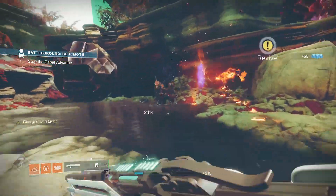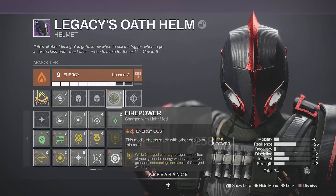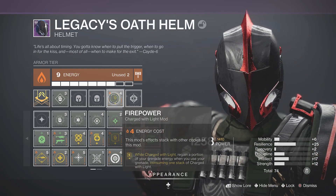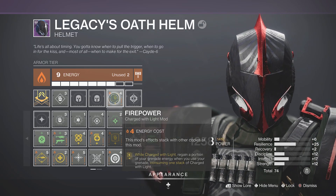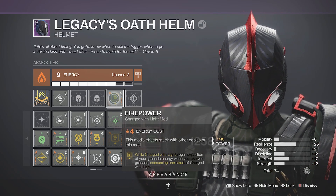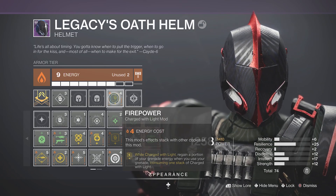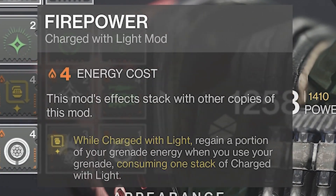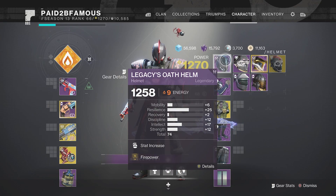The last mod I want to talk about is the charge with light mod called Firepower. While charged with light, regain a portion of your grenade energy when you use your grenade, consuming one stack of charge with light. With this mod you don't even have to get a kill with your grenade — you just use it and you instantly get a portion of your grenade back. It also says this mod's effects stack with other copies of this mod.